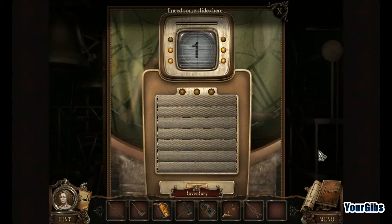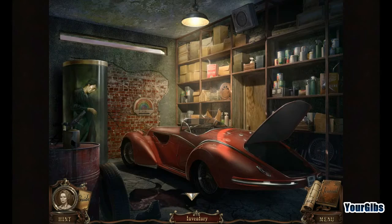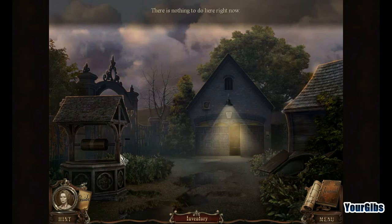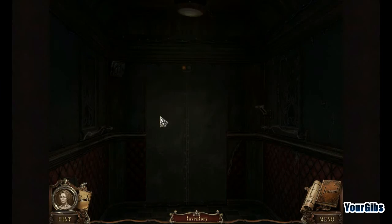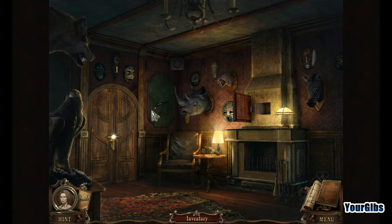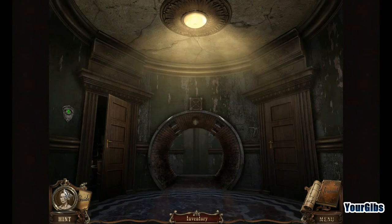We need slides which I don't have. I don't think there's anything else to do here. Nothing to do in several areas. I think we have to go this way. I don't think there's anything out there either. I do have a golden antler but I don't know how that's going to help me - unless it's supposed to go here. So we've got one golden antler placed, but that doesn't do anything. There must be another one somewhere.